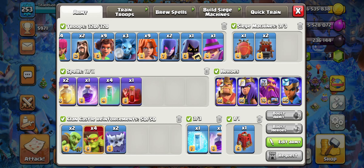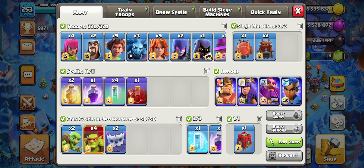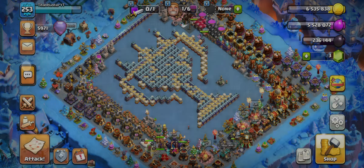As you can see, we have a couple of root riders and some valkyries with 4 invisible spells. I am gonna use the invisible spells on my Royal Champion so I can take out a lot of defenses with this invisible champion.